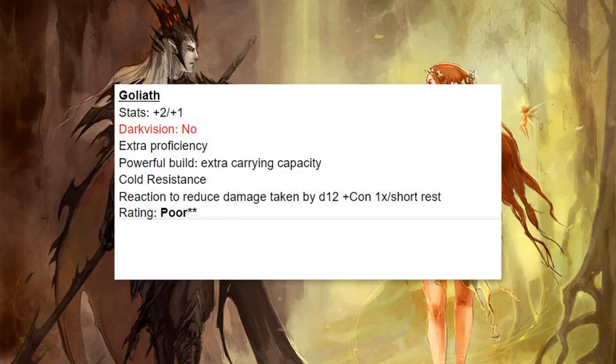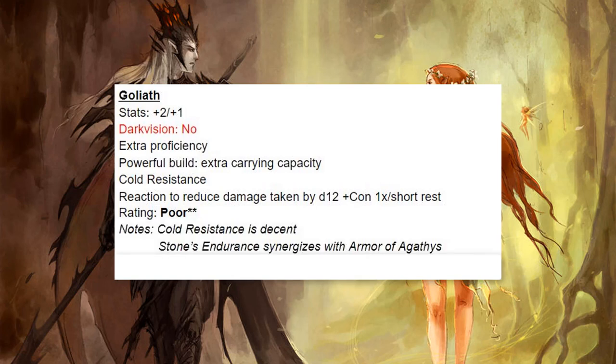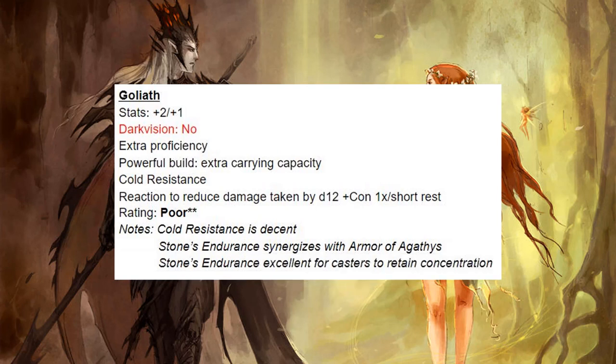Next up we have the Goliath. I'm not all that impressed. The Cold Resistance is decent, and Stone's Endurance does have certain synergies — such as protecting your Armor of Agathys damage bump and retaining concentration if you're a caster. Overall I don't see why those classes would really be attracted to Goliath, so I give it a rating of poor.